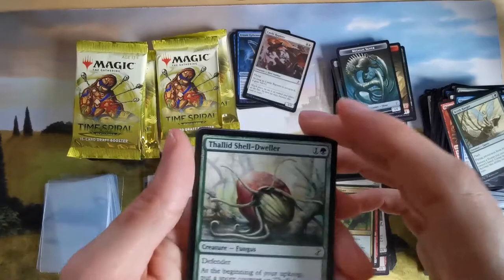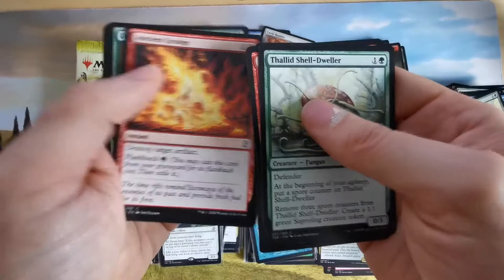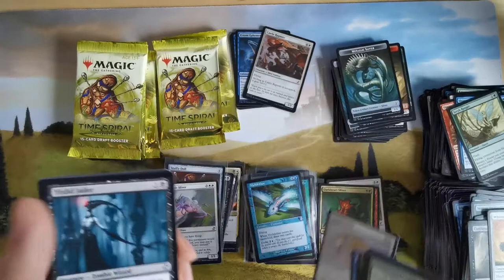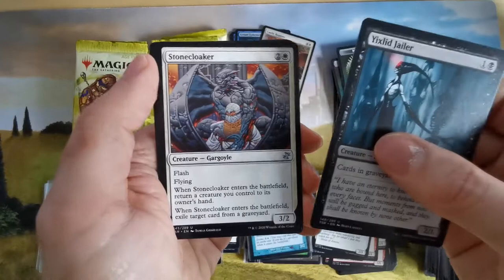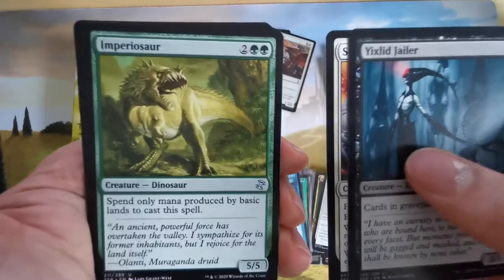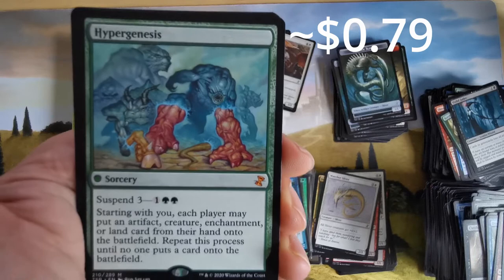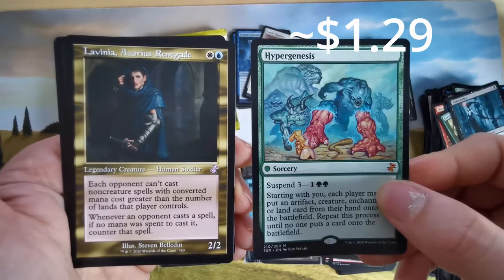Last few boosters. Funguses, worms. I really like this mad guy here — Dreamstalker looks funny. We have a sliver. Zombie wizards — all graveyard cards lose all abilities. Impervious Greatwurm — I like him, I have a tribal dino deck. And then a Fungal Reach — each player may put an artifact creature. And Lavinia, Azorius Renegade.